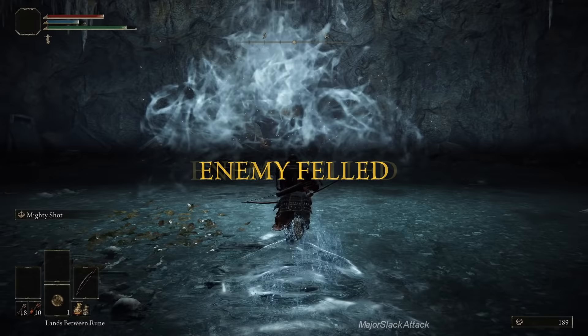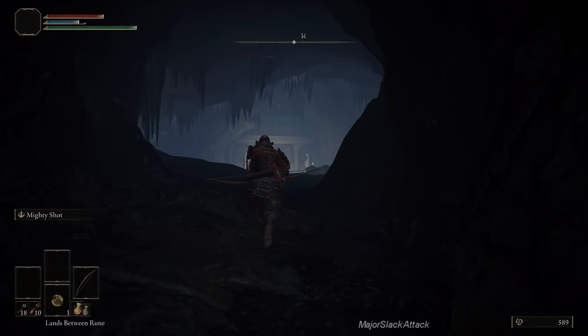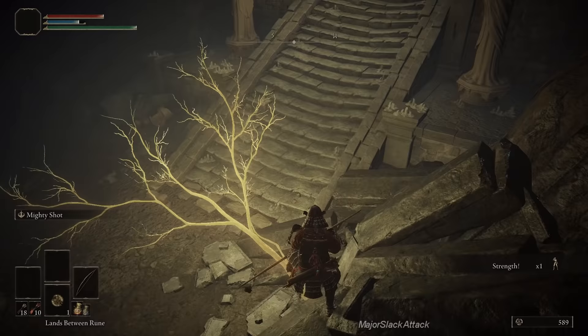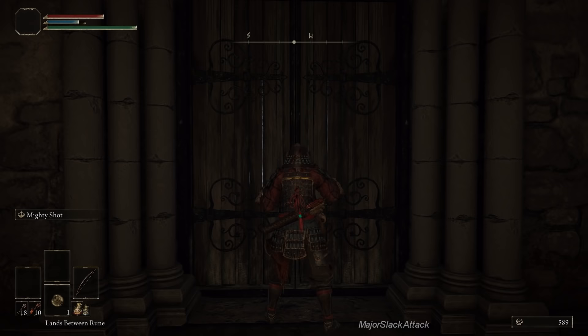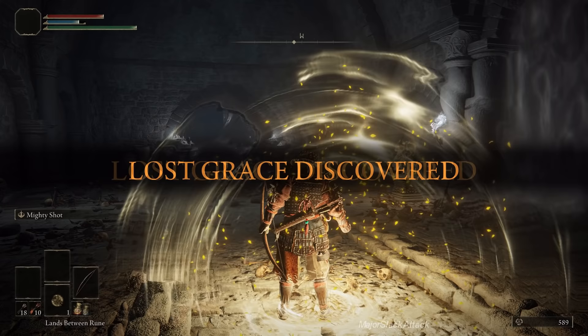I've seen a lot of people play as a Samurai — I don't know why they don't kill this boss like that. I see them go in and try to melee him to death. That's the easiest way to kill him. This is a gesture, mostly for multiplayer. There are some gestures you can use in single player. Up here is the way we continue. Here's another Site of Grace — let's rest to recharge.